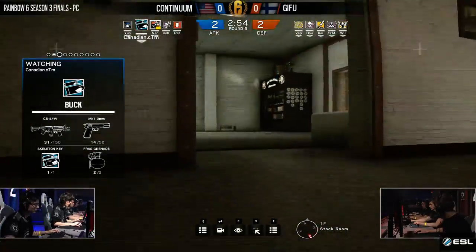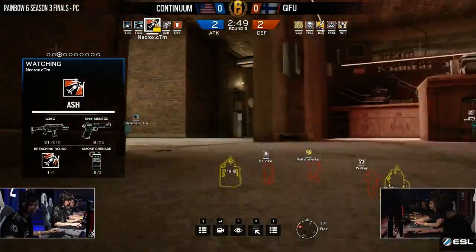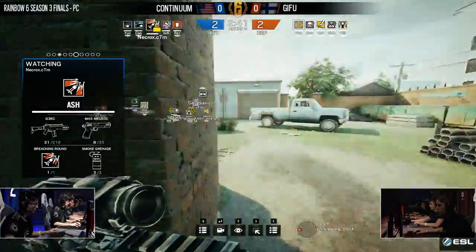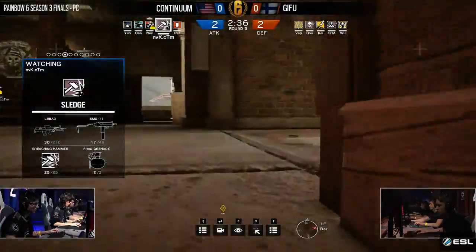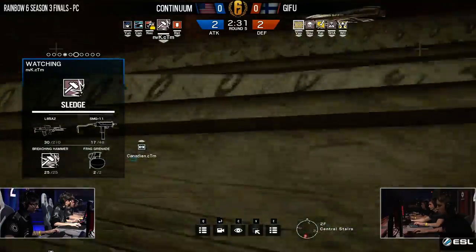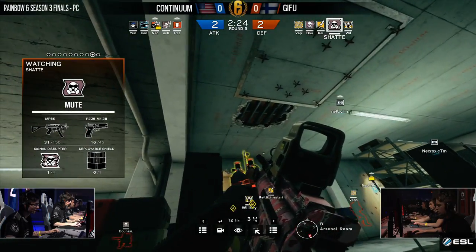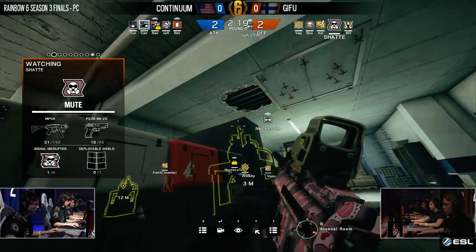We've also seen Young trade out the recruit shield at points to go with Blitz — we've seen him play Blitz here on Clubhouse, and it worked out for him. We're going to see if he makes the same kind of push through the construction tunnel, which it looks like he will because we do see Retro over there as well. Retro's going to move on into the Clubhouse and eventually open up one more drop hatch. I like that Mute is being used — it's a good counter for a lot of these teams that do a lot of droning. Being able to deny their intel makes it so they walk in a little more blind, especially with the shield operators.